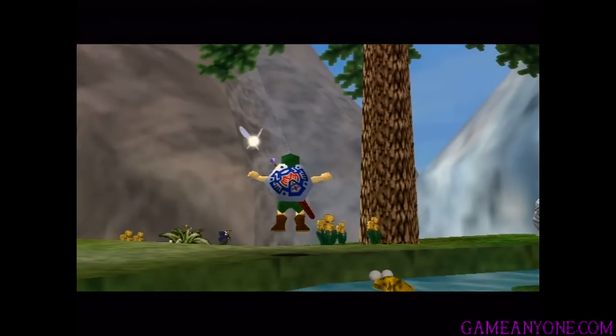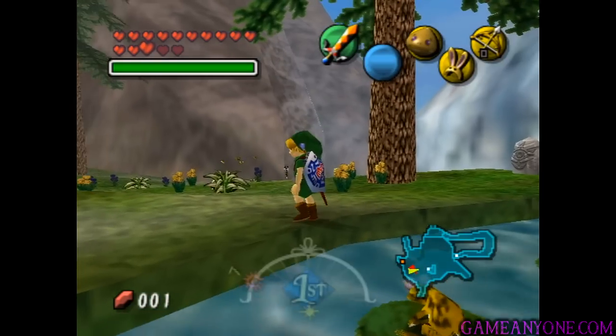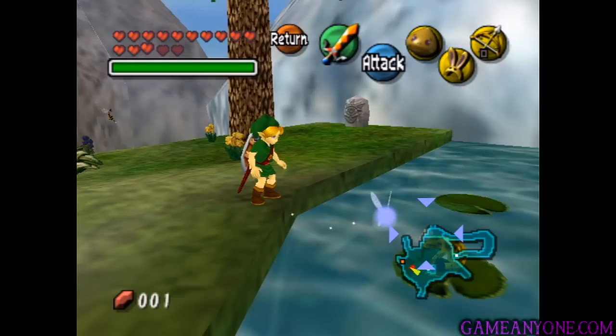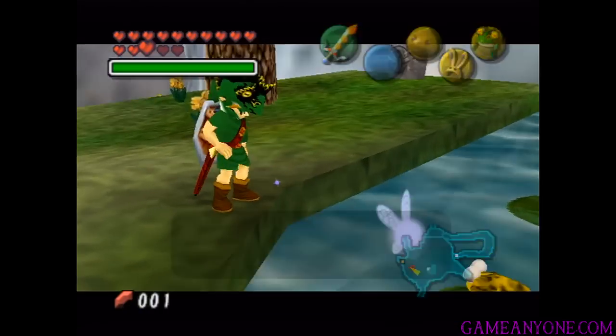Alright, so it is springtime in Snowhead once again, and as you can see, we've got a little frog here on the lily pad. We're actually gonna do something with him this time. So if we turn around and put on Don Gero's mask that we got for saving that one Goron by giving him the rock sirloin, if you remember — let's put it on.